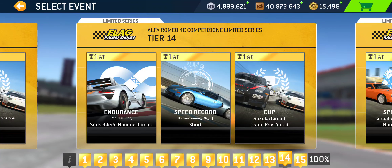Tier fourteen: we got a Cup at Suzuka Grand Prix — most likely three laps as well. I expect Suzuka is definitely not as long as Spa, so tier thirteen I would say is still the longest tier. We also have Endurance at Red Bull Ring National Circuit — that depends on your target distance and your margin of victory — and a Speed Record at Hockenheim Short, a short single lap.